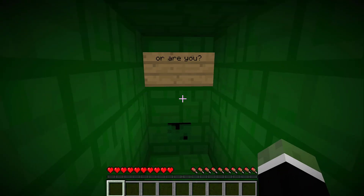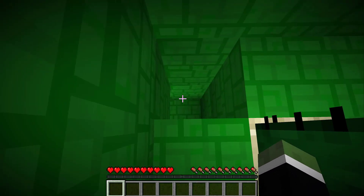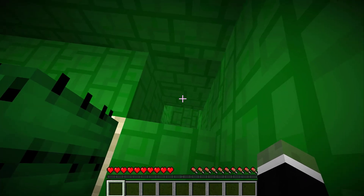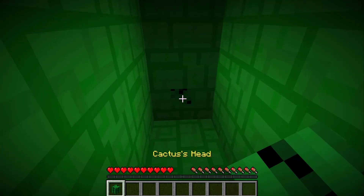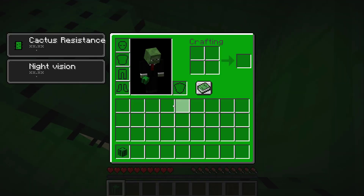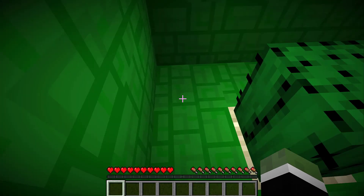We've got another one over here — 'Or are you?' I have to be a cactus to save Zombie Mark. Am I supposed to get that? Yes, I'm supposed to get that. I'm guessing put this cactus head on — wow, that looks pretty cool actually. Put this cactus head on.